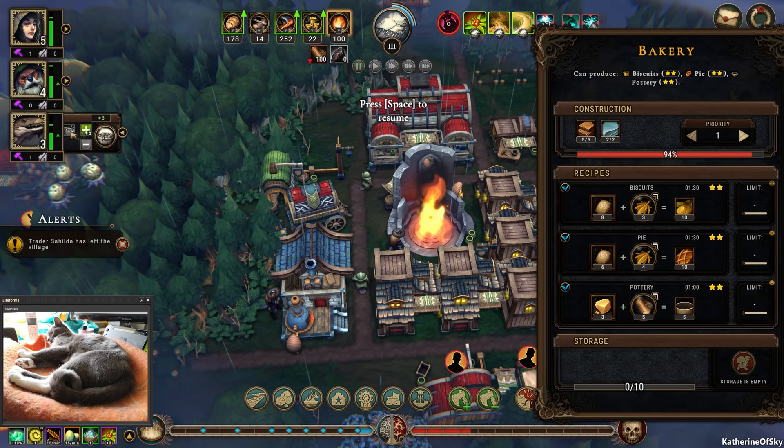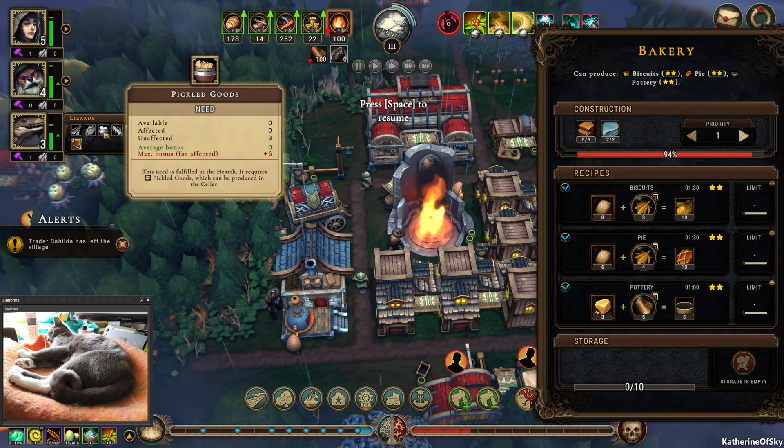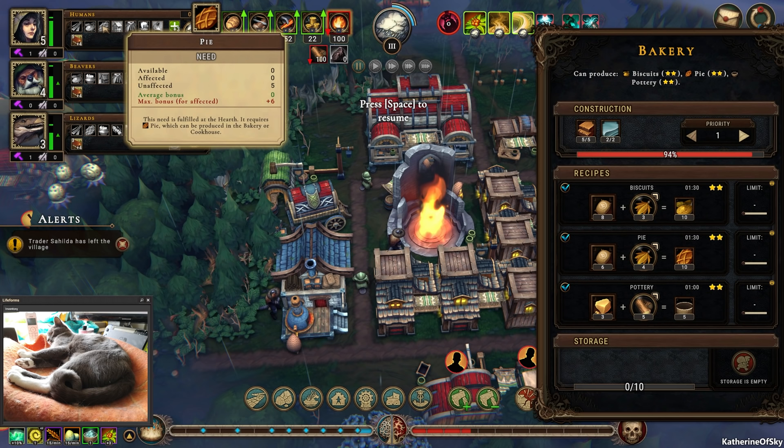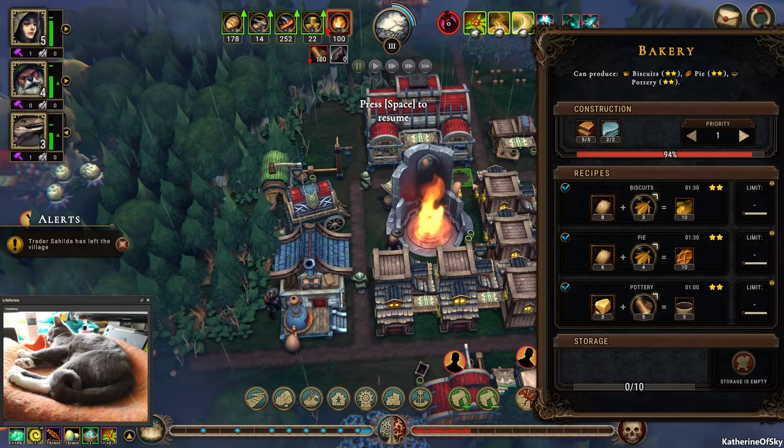We can now make biscuits and pottery. These guys like pie — we'd need flour and herbs for that. Humans like pie; they also need biscuits. We could make jerky and pie — that would satisfy most of our people. So let's make pie.